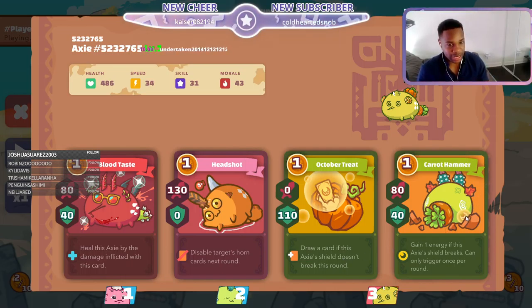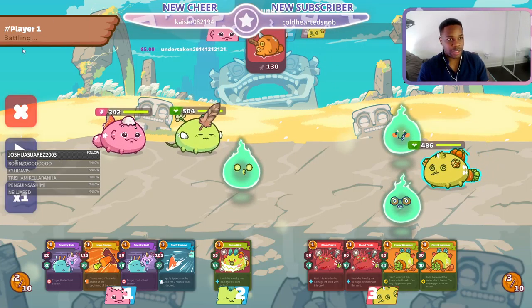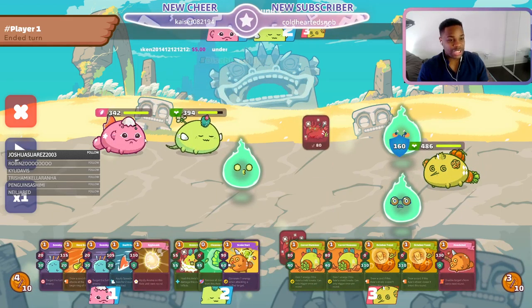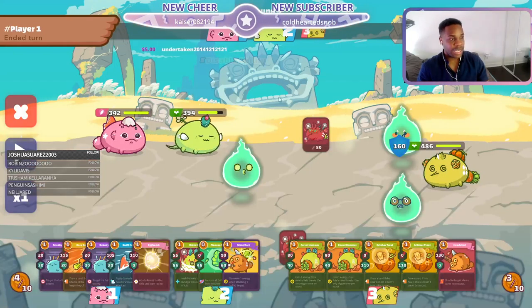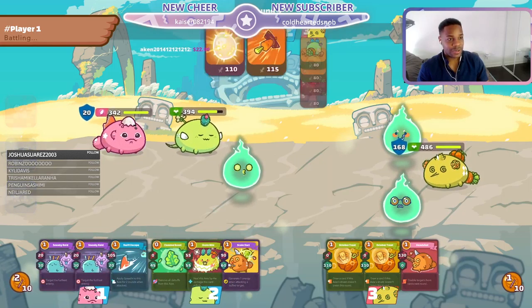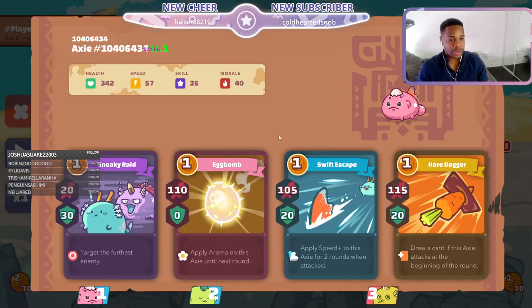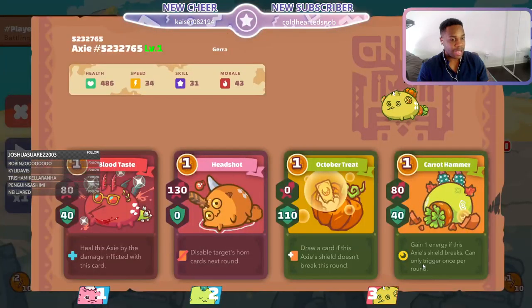Energy generation with Carrot, Blood Taste to get the energy back, Pumpkin can disable you - this is a very tough axie. Very smartly our scholar passes - that's definitely the move to do. You just want to get your energy up. He can keep gaining energy but what he can't do is take your energy away. I would honestly keep passing - not much reason not to. And very smartly our scholar sacrifices the bird because he realizes that this axie is a better matchup against this guy.